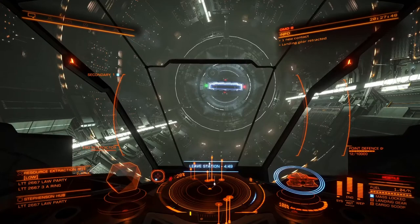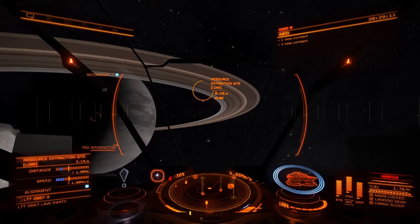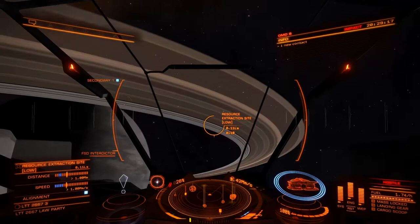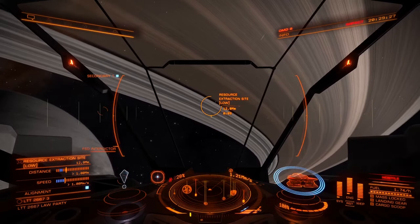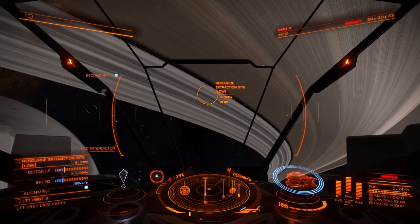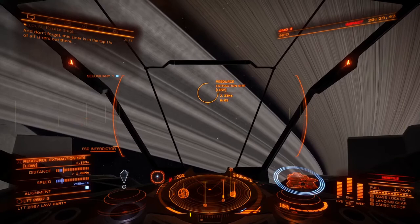When you head into a resource extraction site, come at it from below — you can come from above as well but I always find it easier from below. Don't come at it head-on because you'll go crashing into the rings and bouncing off. It took me ages to figure that out. Come in nice and steady until it tells you to disengage supercruise.